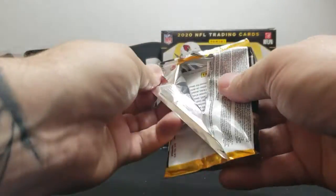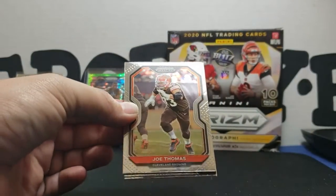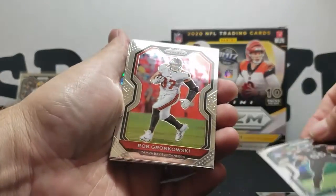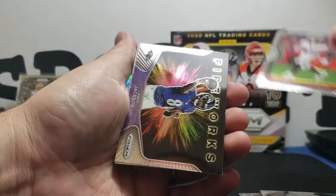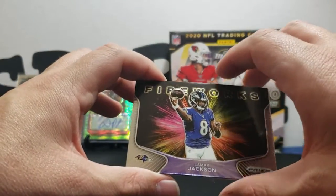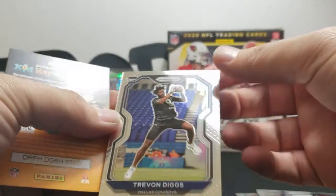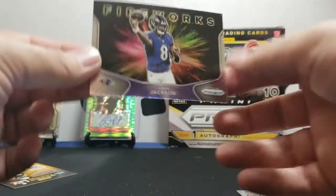Last pack — can we get some last-pack luck, last-pack heat? I sure hope so. Joe Thomas base, Lane Johnson base, hey Gronkowski base. What's this one gonna be? Fireworks Lamar Jackson — oh that's nice! Fireworks Lamar Jackson. And behind there — Trevon Diggs, and that's gonna be our last card, Trevon Diggs Cowboys rookie. That fireworks insert was nice.